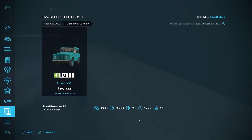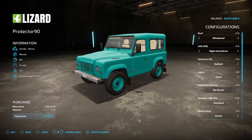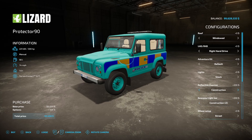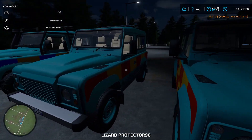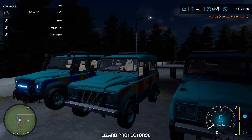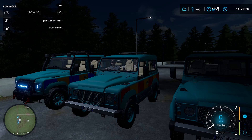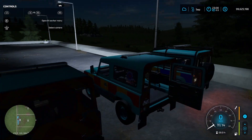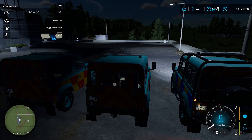Let's get a few more variants. Let's get the rescue one and the construction one. This one is the rescue one — does it have a siren? Yes it does. There's also a button that actually folds up the seats — wow.